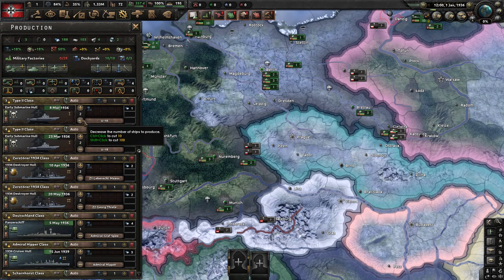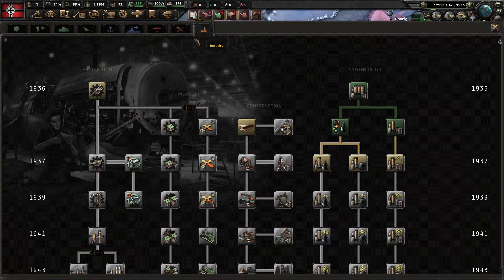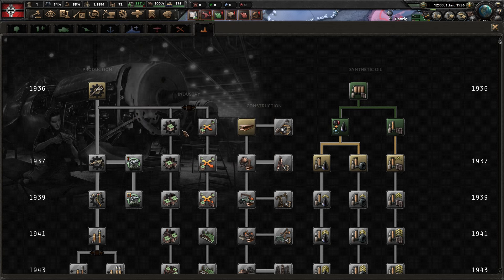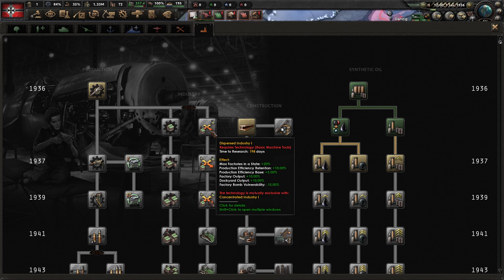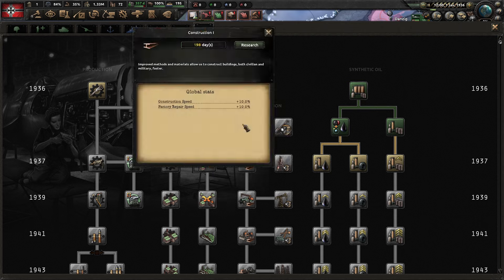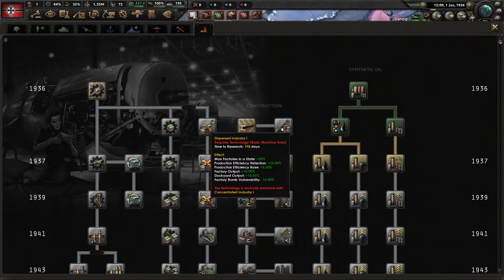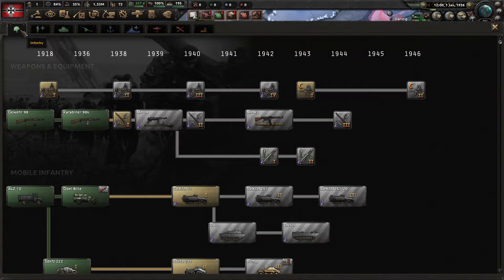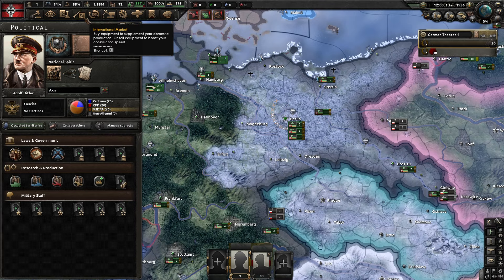I'll let myself build everything that's already in production, and then I won't build any more ships either. Research-wise is a bit odd - I want dispersed industry for the max factories and bombing vulnerability, so we'll go for that. We'll definitely get construction, get the basic machine tools, then get dispersed. We'll go electronic engineering and get the best infantry equipment guns we can.